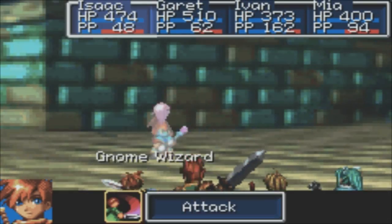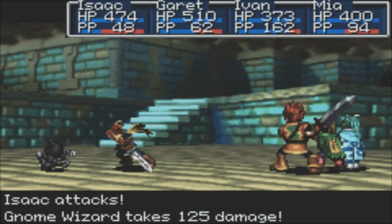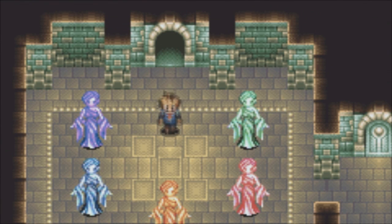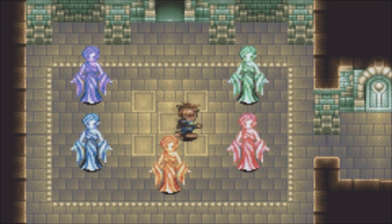We cannot get to that door either - that is another path that we have to change. We have to change the path in order to go that way, and I believe we have to go back to Venus Lighthouse to change the path. Alright, so now puzzle time. We've got five goddess statues, and we're like, okay, what do we do with them? We've got to put them on these five things, but how?